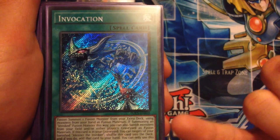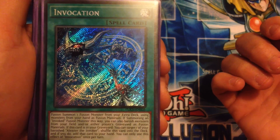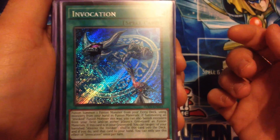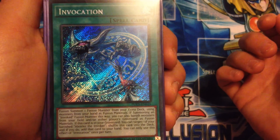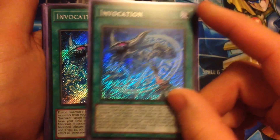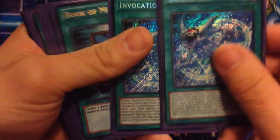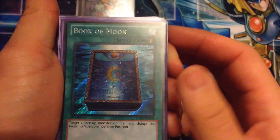Running two Invocation. This lets you fusion summon from the extra deck using your hand, but if you're fusion summoning an Invoked creature you can actually banish from your graveyard or either player's graveyard the materials for the Invoked summon. Also when this is in your graveyard and Aleister is in your graveyard, you can shuffle this back and add Aleister back to your hand — you can pretty much just recycle them and keep making plays.